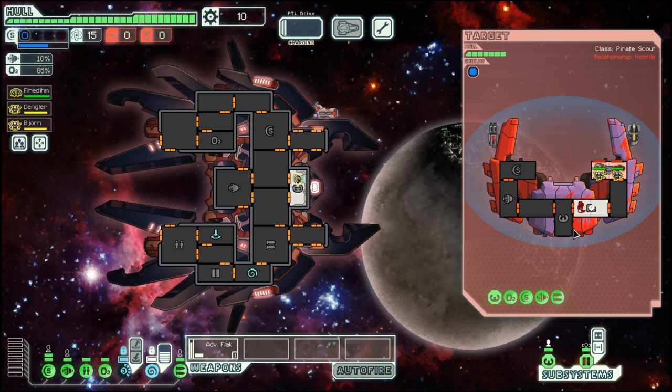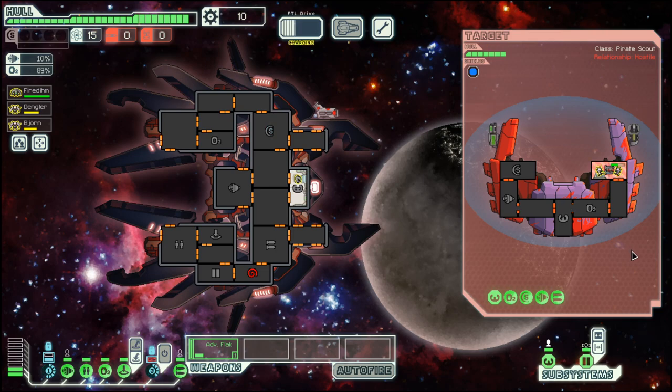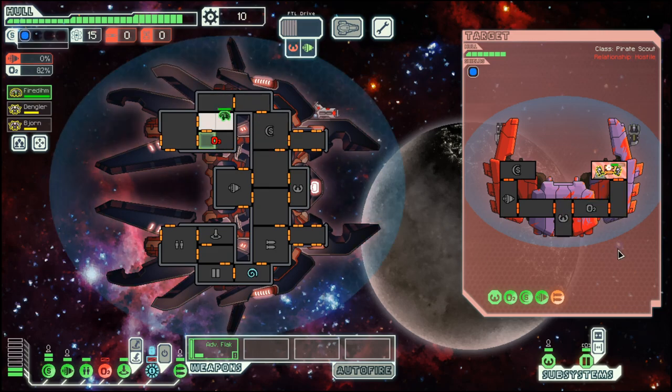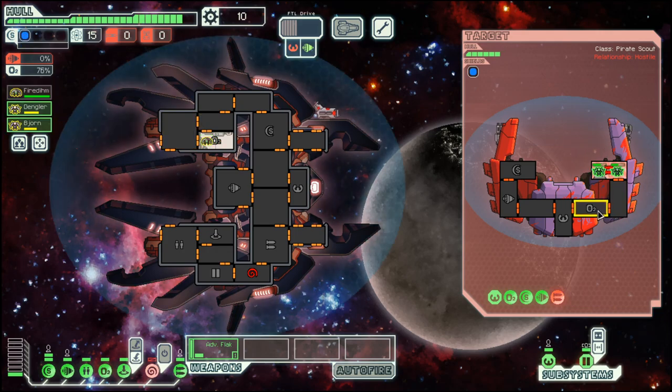We will do it like this, mainly with boarding and trying to avoid any unnecessary damage. Focusing on destroying their weapons and then their oxygen, and then they will suffocate. Or they will just lose in the fight.